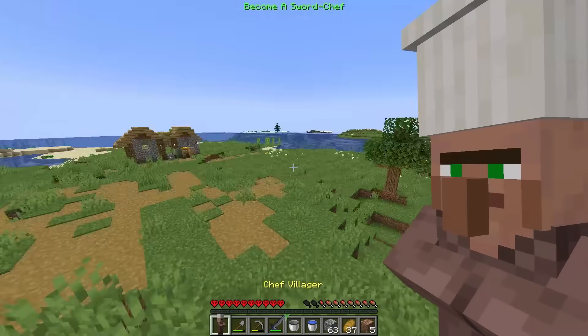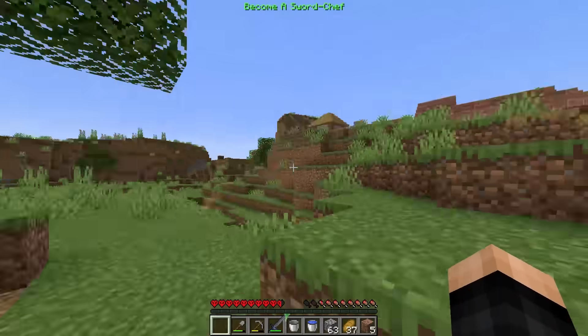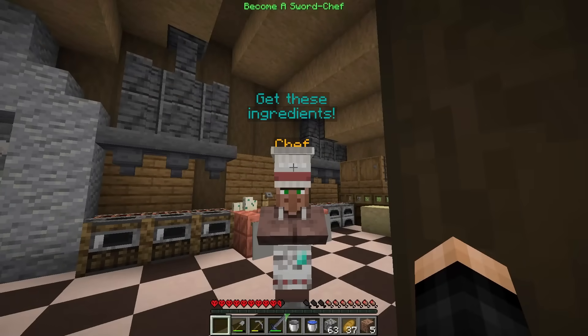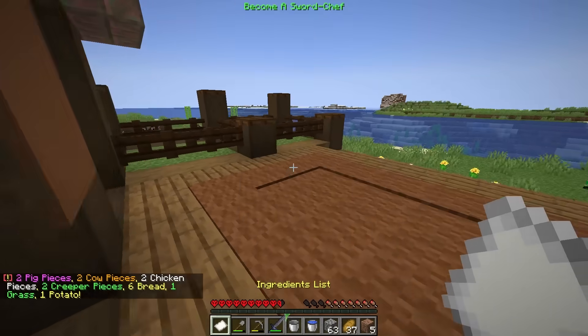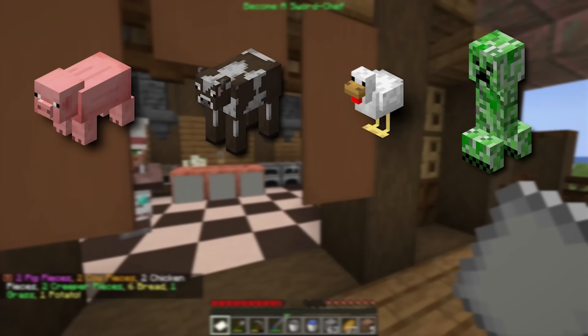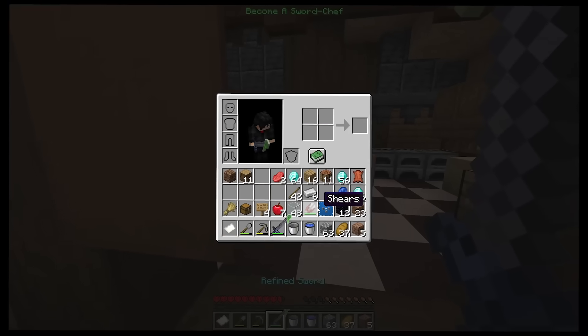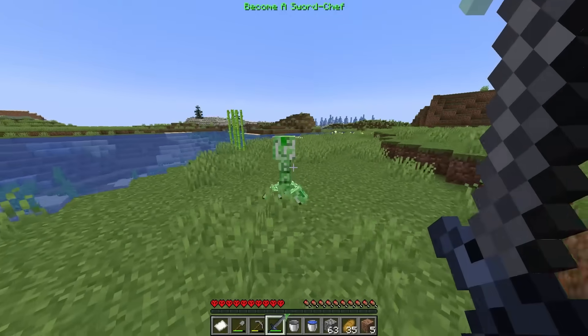Let's go in and place them right here. Senor Chef, welcome to the village! He built a restaurant right away! How's it going, man? Get these ingredients — wait, what ingredients? We got an ingredients list: pig, cow, chicken, a piece of creeper, grass, and a potato. I have absolutely none of that. Oh wait, there's a creeper right there — can I cut it into pieces? It did! We got creeper pieces — two creeper pieces.